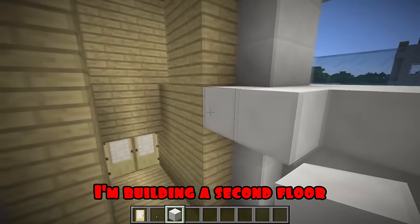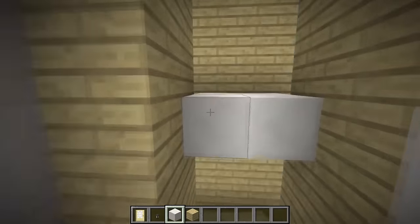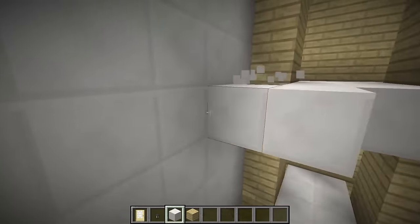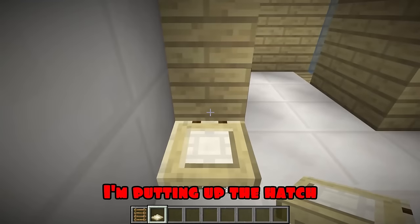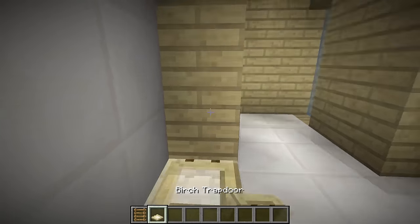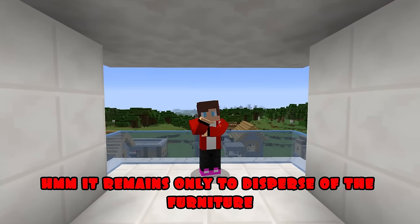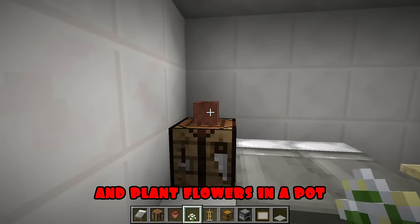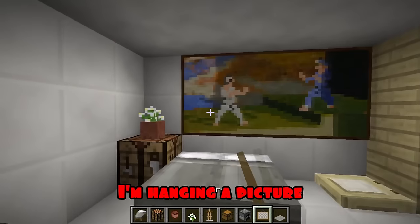I'm building a second floor inside. I'm building the third floor. Now the fourth. I go down and build a ladder. I'm putting up the hatch, I do the same on the second one and the third floor. Finishing the ceiling. It remains only to arrange the furniture - I put a bed, a workbench, and plant flowers in a pot. I'm putting up a rack for armor, now the chest. I'm hanging a picture.